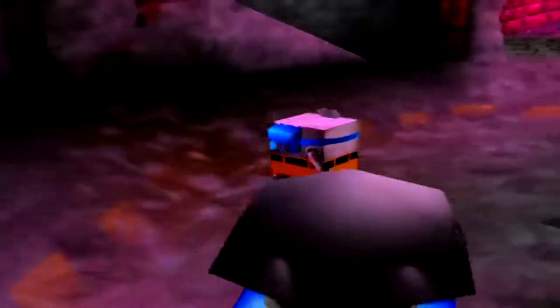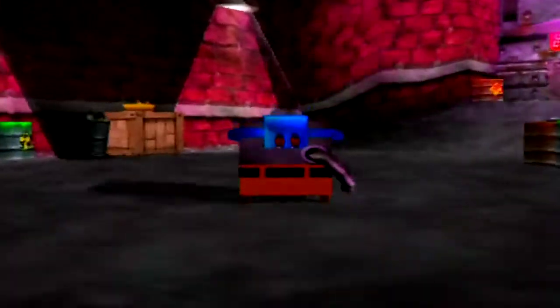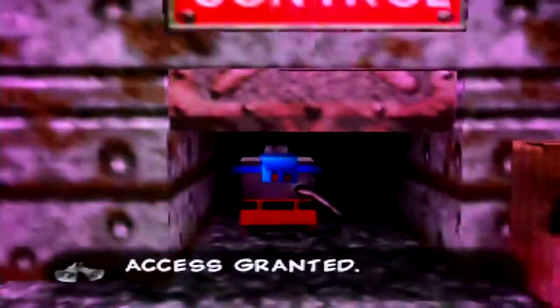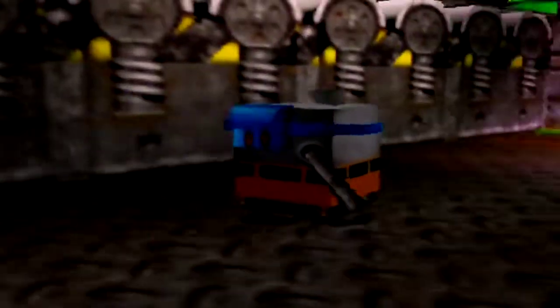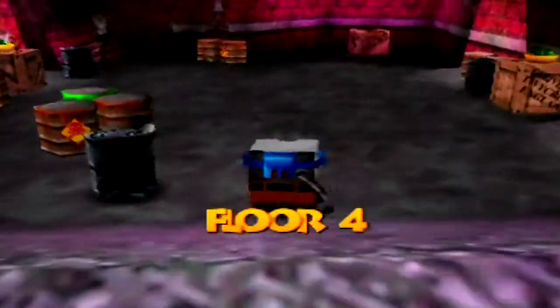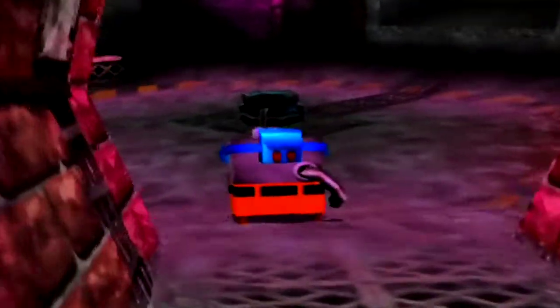I can't get up there because that's too high of a jump. There's a room for the washing machine only, but there's nothing we can do here just yet — we have to do something here as Banjo and Kazooie first. And I think that's it for this floor. So let's explore the fifth as well, and then we'll change back into Banjo and Kazooie.